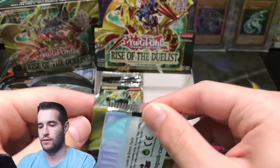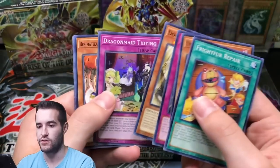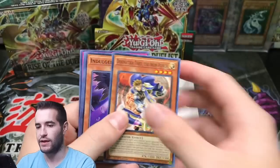D.D. Crow — let's go! D.D. Crow, let's go! D.D. Crow! Dogmatica Tidying — huh. Dogmatica Tidying. Interesting.